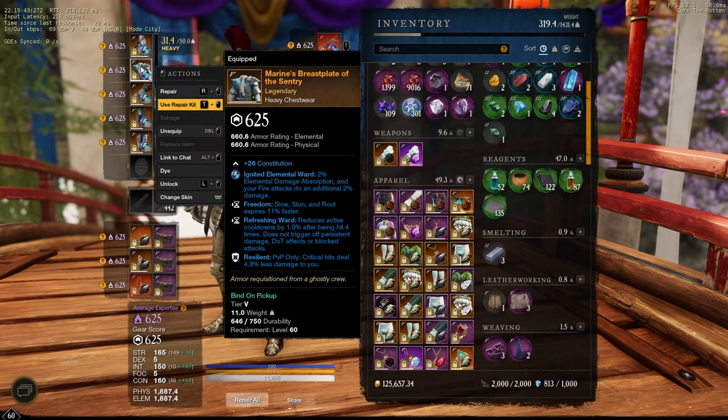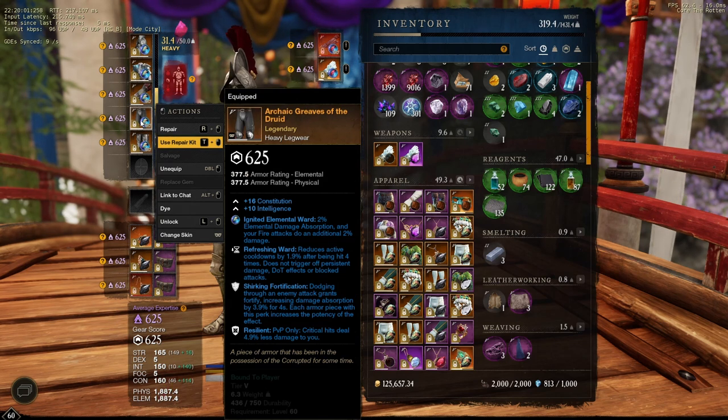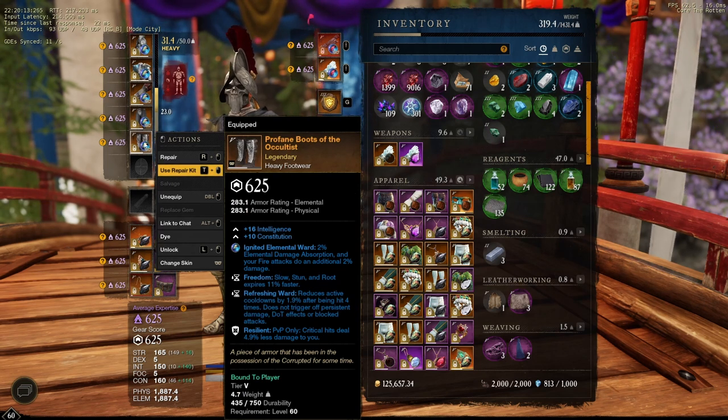My gloves I picked up for 20,000 gold - refreshing ward, shirking fortification, Resilient. I'll probably never replace these. For my pants, same thing - also picked up on the trading post for about 20-50,000 gold. This build is really cheap to make. Also freedom and refreshing ward. If I were to switch things out for splitting grenades and net shot perks, I'll probably replace my freedom pieces.